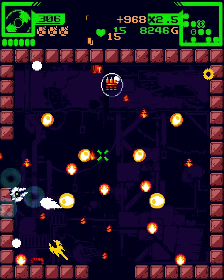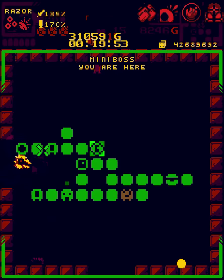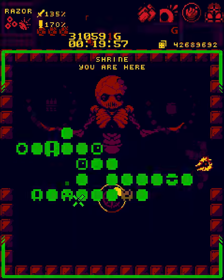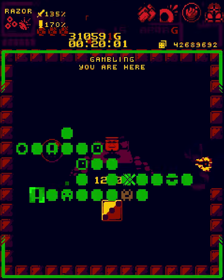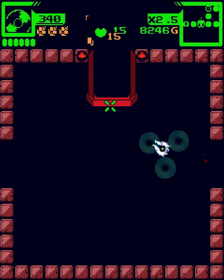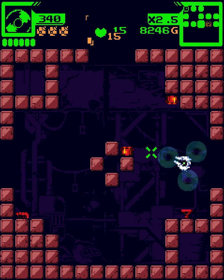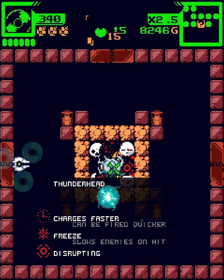This guy should go down pretty easily. We'll just get ammo back. I don't want this — I want to save my money for the next floor. Maybe we'll buy some really good stuff. With full ammo capacity we actually probably should go to the secret room, because if there is one of those max ammo or upgraded ammo pickups, we can get upgraded ammo. Thunderhead charges faster, freezes, disrupting, plus 35% damage against machines — could actually be pretty good, but let's just stick with the razor because I like it. It's a lot of damage.